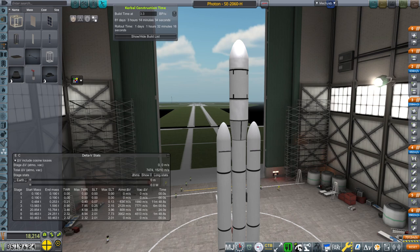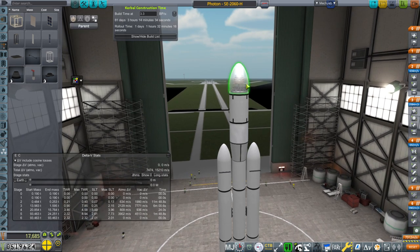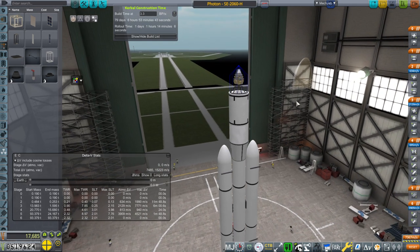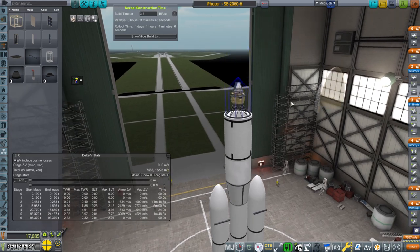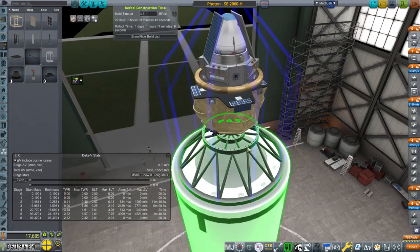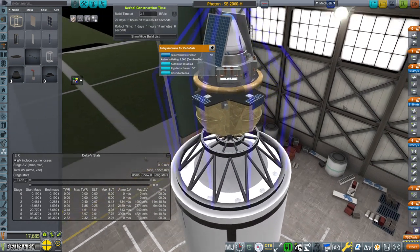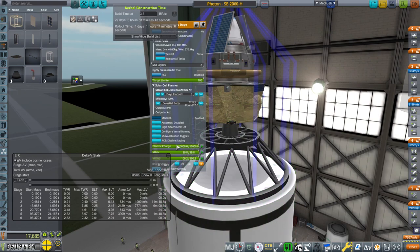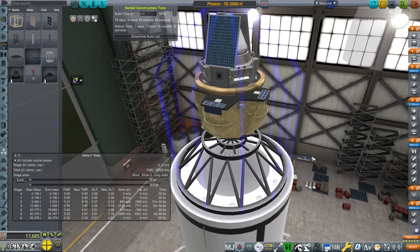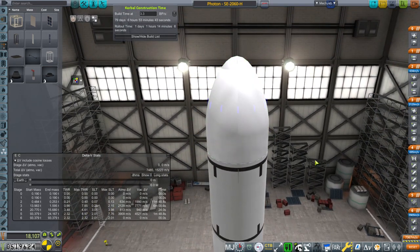Hello everyone, and welcome back to my RP2000 career in Kerbal Space Program 1.8.1. In this video, we are going to try the Venus mission again. We will try once again to send a probe into the atmosphere of Venus and hopefully get some surface science, but we will see. I've made some changes — I've added some extra antennae on the probe itself, and also fixed the electric charge issue on the photon interplanetary stage.